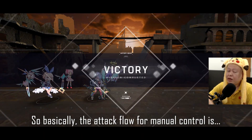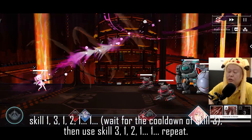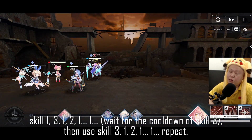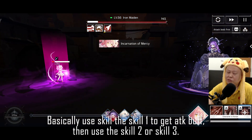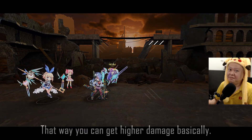The attack flow for manual control is: Skill 1, Skill 3, Skill 1, Skill 2, Skill 1, Skill 1 — then wait for the Skill 3 cooldown, then use Skill 3 again. Basically, use Skill 1 to get the attack buff, then use Skill 2 or Skill 3. That way you can get higher damage overall.